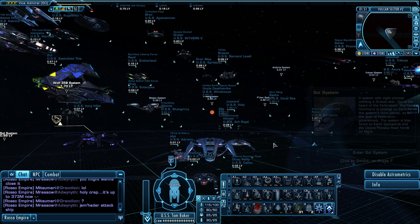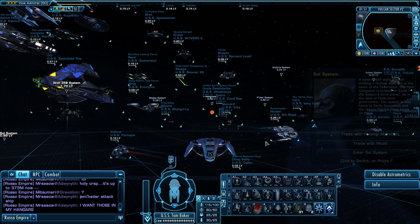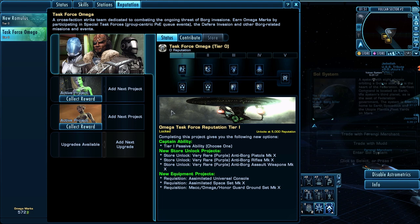Hello everybody and welcome back to another episode of Let's Play Star Trek Online. We are on the Federation side with Ensign Ricky and we are continuing our look at the reputation system. Today we're going to get Romulan marks and I'm going to start doing all the patrols in the Tau Dewa sector and show you what all that is about.